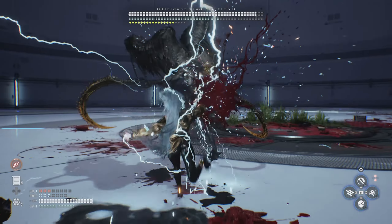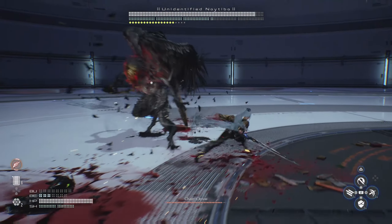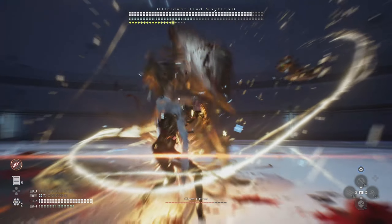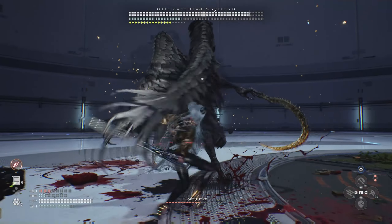The strategy here is to take it out of its attacks with the stun lock attack. Whenever you use your triplet attack that you've upgraded, I would recommend having that upgrade for this battle because it really helps out with the stagger you can bring from it.